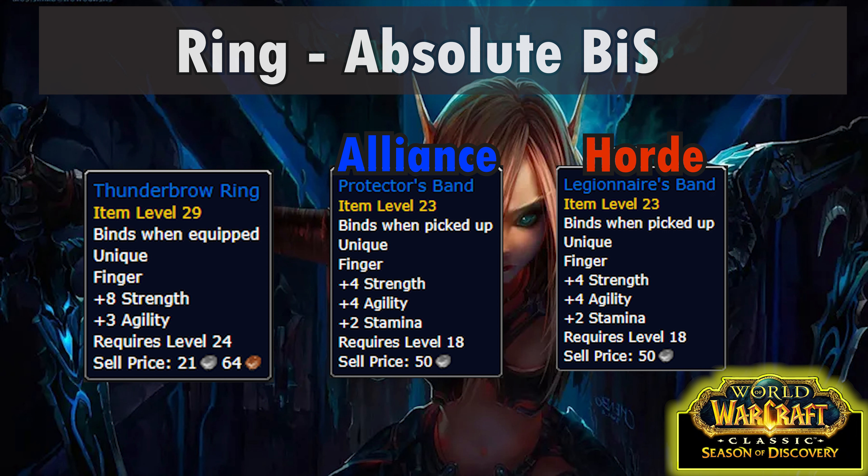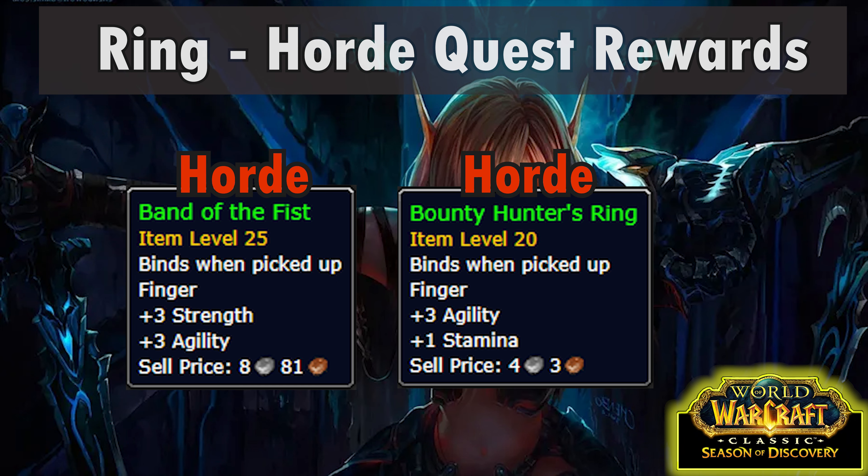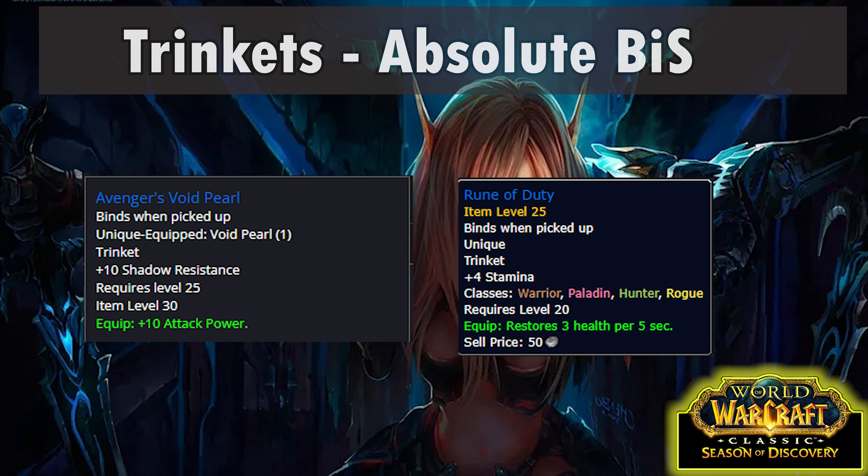For rings you'll need two — the first should be a Thun'grim's Ring, which is a BoE world drop. Your second ring should be the Warsong Gulch reputation PvP ring: Protector's Band for Alliance or Legionnaire's Band for Horde. For alternatives, Alliance can get the very nice Seal of Wrynn from the quest chain beginning with Van Cleef's Head in the Deadmines. Both factions can go for a 6-agility ring either as a BoE green or from the Monkey Ring rewarded by the Willix the Importer quest in Razorfen Kraul. Horde have a couple of quest reward rings that aren't amazing but serve as backup: Band of the Fist from Allegiance to the Old Gods in Blackfathom Deeps, and the Bounty Hunter's Ring from the Horde Bloodmark quest in the Barrens.